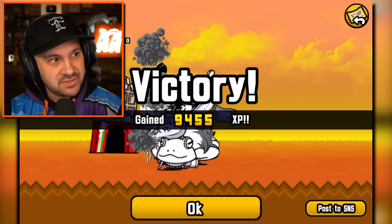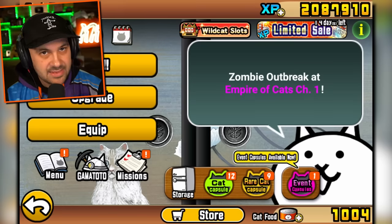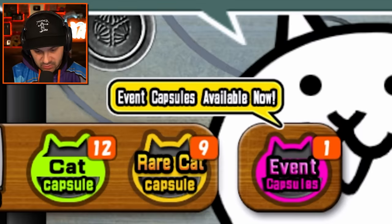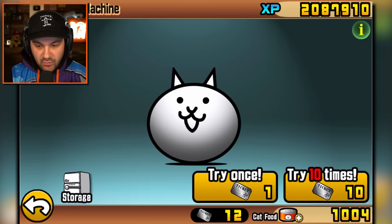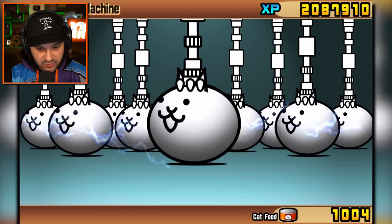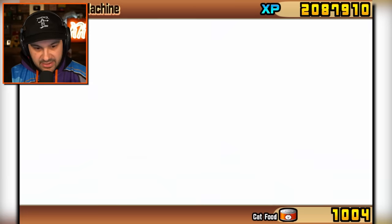Normal cacao received — as opposed to not normal cacao. That got the battle cat juices flowing again. Now we have capsules to open. I have 12 regular capsules, so let's do those first. Will we get anything cool?